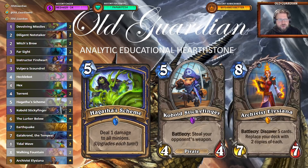Other than that, you're looking for stuff like Vulpera Scoundrel, which is a pretty neutral way to open a game. Then Cobalt Sticky Fingers if you're up against weapon classes. Devolving Missiles if you're up against Rogue, so that you can take down those Edwin's Questing Adventures. And that's pretty much it.